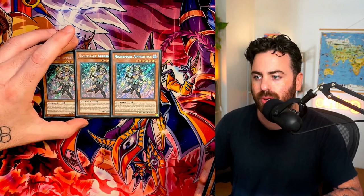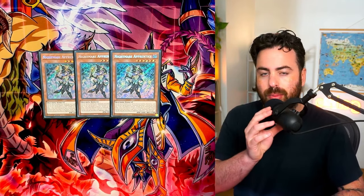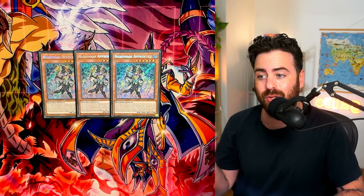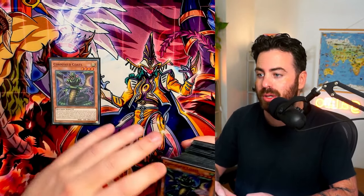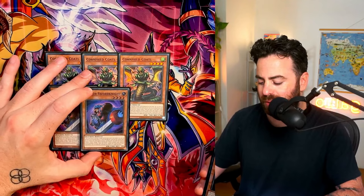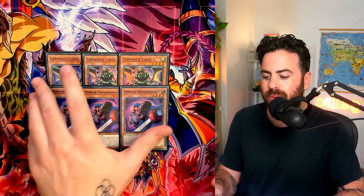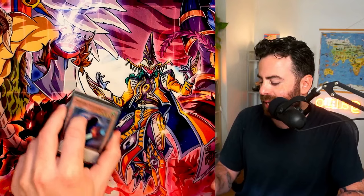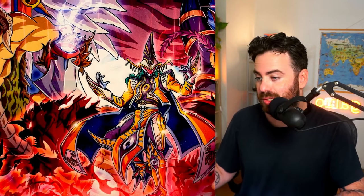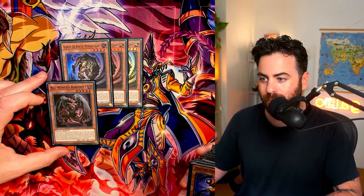We're playing three Apprentice — a no-brainer, really good starter that makes it easy to go into Chaos Angel, which in this deck is just incredible. You make it with Mirror Swords Knight so it's completely unaffected and indestructible. We're also playing three Cornfield Codal — this deck got a lot of reprints in the 10th so you can pick it up relatively cheaply. Then three Codal, three Mirror Swords Knight. You'd usually shout out one Swords Knight, but it's so important as your best starter and a Light to make Chaos Angel.